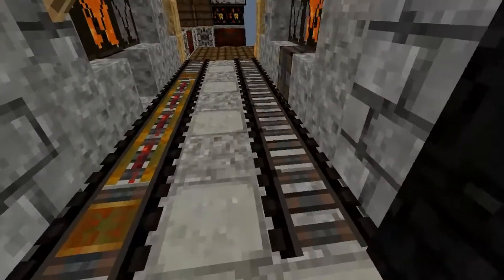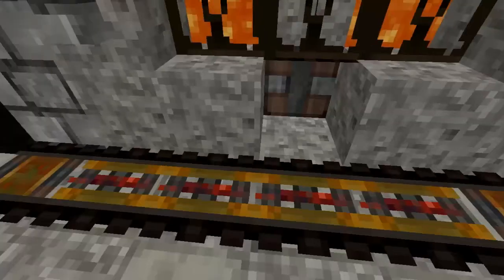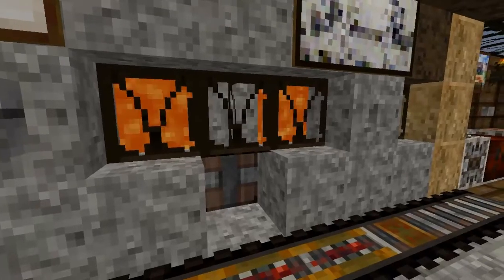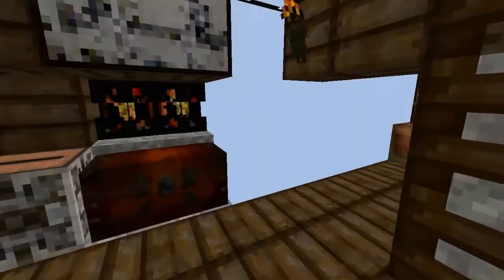Here's the rails again, sticky piston on the right side and regular piston on the left side. It doesn't look like the sticky piston has much of a difference - maybe just a color variant. Glass panes also on the left side.